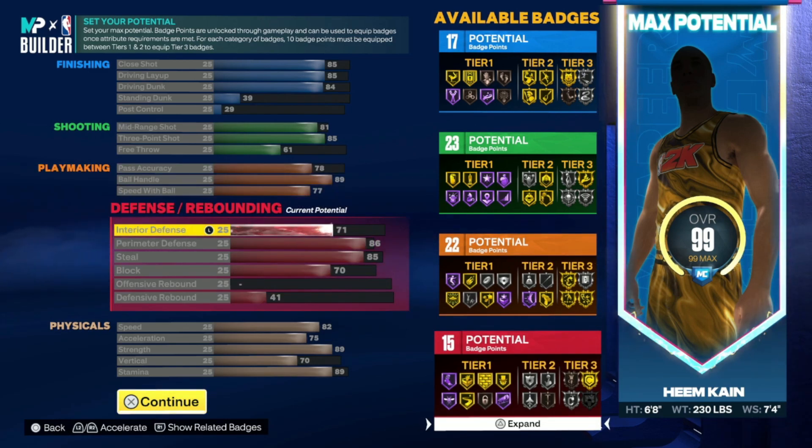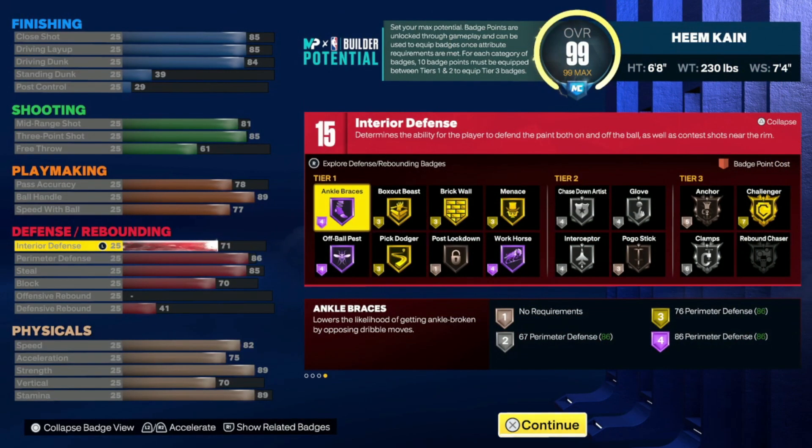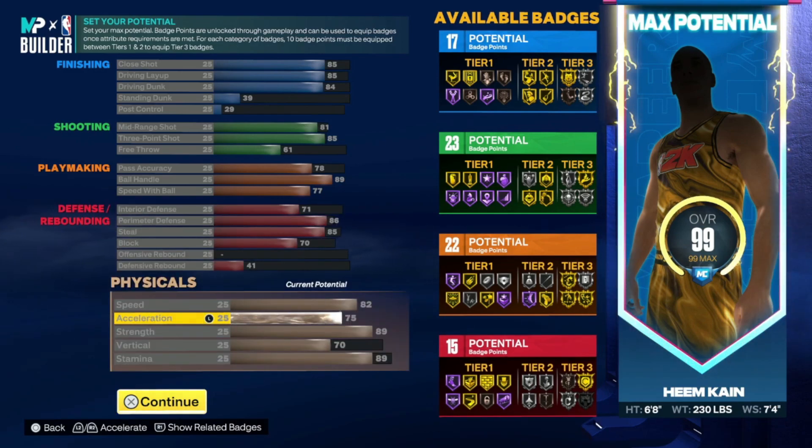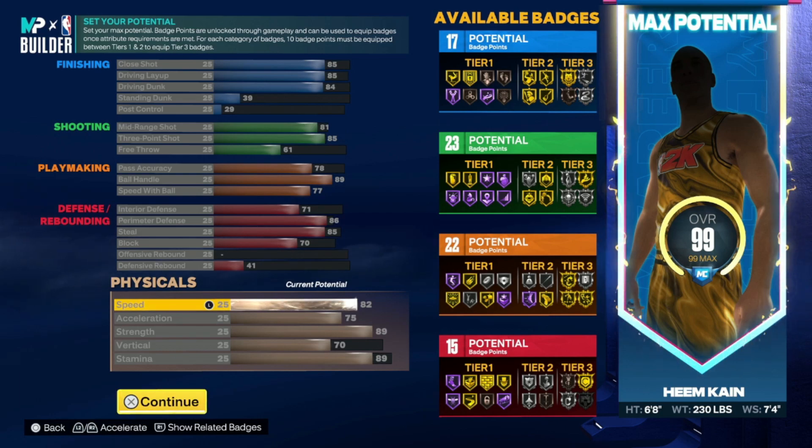For the interior defense, you're going to want to go 71, 86, 85, 70. No offensive rebound, defensive rebound 41. These are the defensive badges. This build is just looking tough all around. I'm going to have so much fun once I get it fully to a 99. For the speed: 82, acceleration 75, strength 89, vertical 70, stamina 89. All around this build can really do it all — 6'8", 230 pounds. You're literally bullying anybody in the paint. If it's a small guard, he is not stopping you.